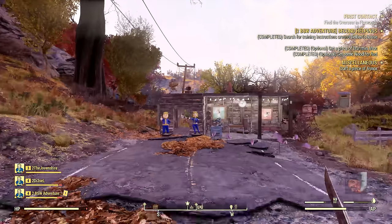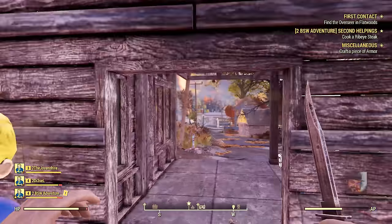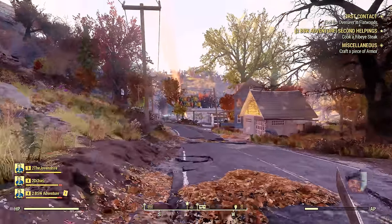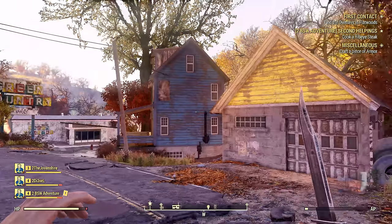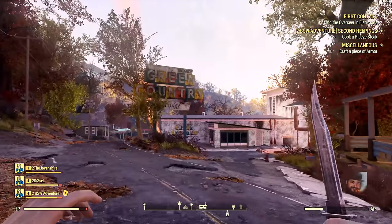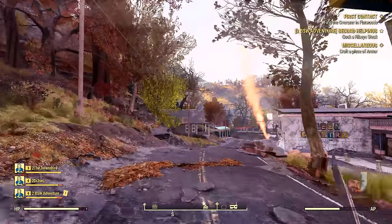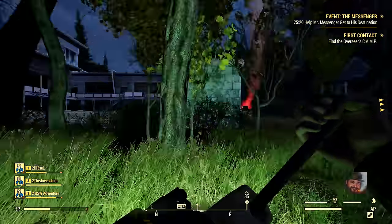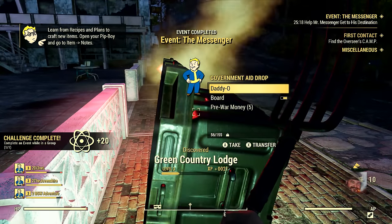Another player made good use of the camp system — they built a little shack in the middle of the road, complete with pink flamingos. But we don't have time; we've got to find this Overseer. Racing through, we discover the town of Flatwoods. In the distance you can see a big flaming beacon — that was part of a nearby event my teammates had participated in without me. Even though I didn't participate in the event, I was still able to loot the rewards trunk afterwards.